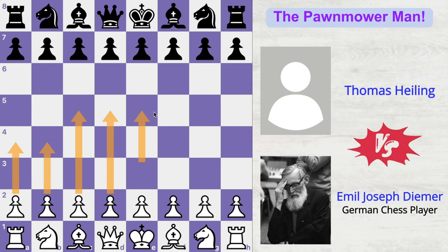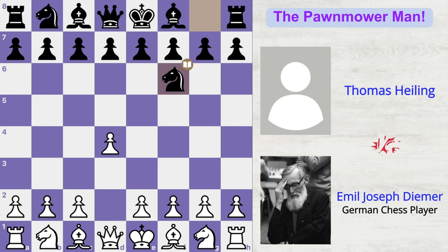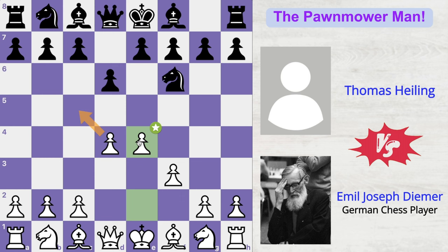Deemer started the game with d4, knight to f6, f3, preparing the move e4, d6 by the opponent, and now e4, taking strong control of the center squares. So beautiful these white pawns are.